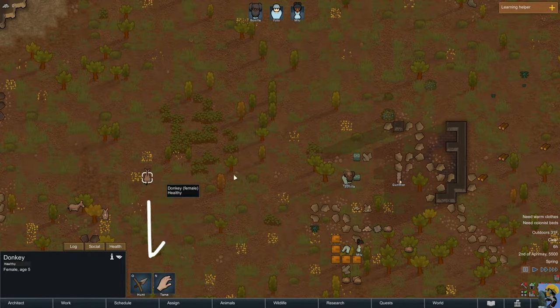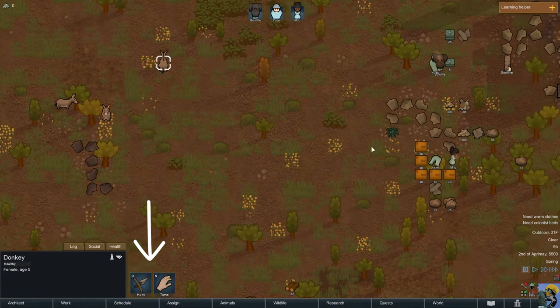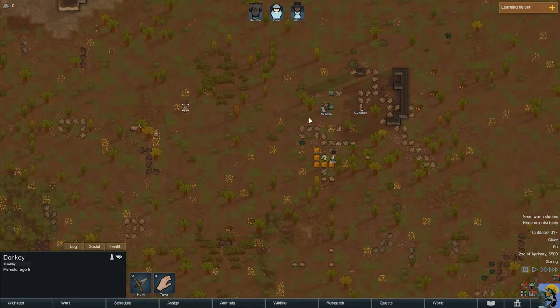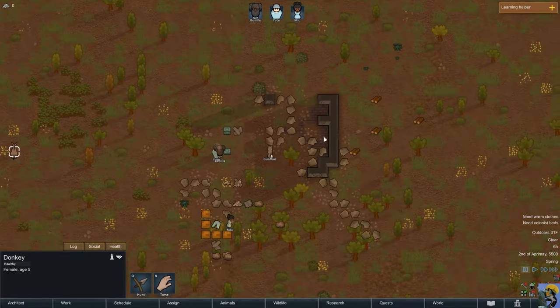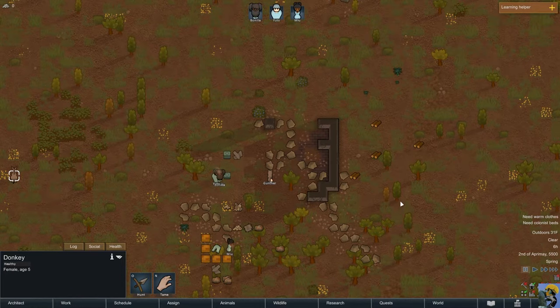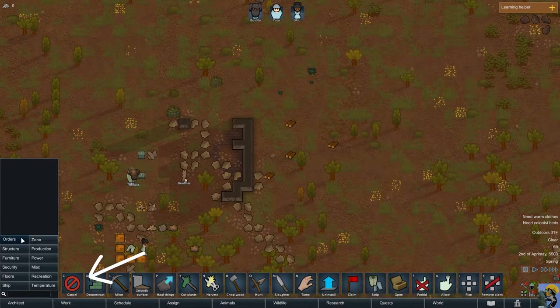There are donkeys on our map. We could hunt them for food or try to tame them — donkeys are great beasts of burden and can carry stuff on caravans. But right now the focus is on settling in. You can poke around the different tabs to see what's going on, but I want to set up some commands and see if the colonists follow them. I'll go to Architect again.